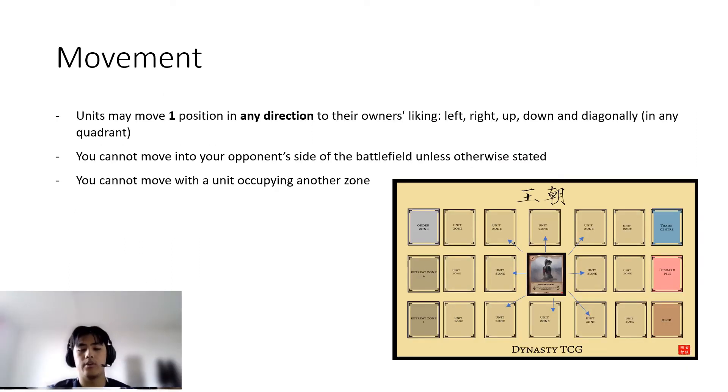Units can move one position in any direction — top, bottom, left, right, and all four diagonals. Once per turn, you can move in any of these directions as long as there's an empty space; if another unit occupies that space, you cannot move there. You can move before or after battle, but only once per turn and only on your turn — you cannot move on your opponent's turn.